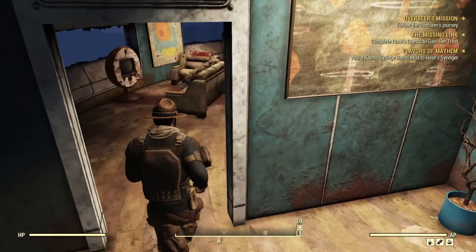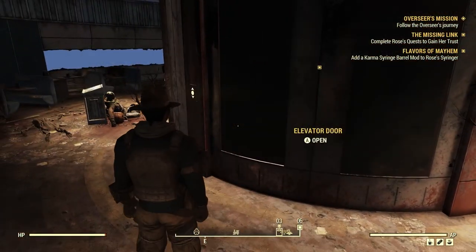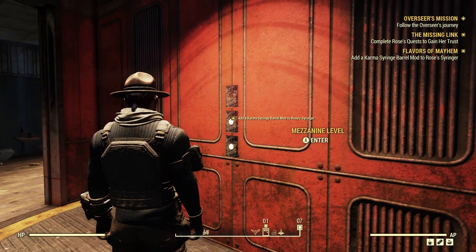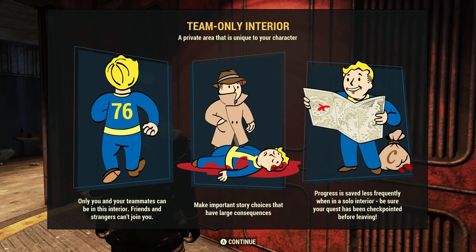Alright, let's go install this thing. We have to go into the middle area now. I notice it says 'team only interior' — that's new. Only you and your teammates can be in this interior; friends and strangers can't join you. You make important story choices with large consequences here.